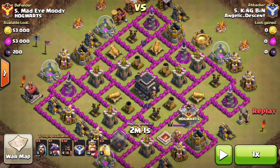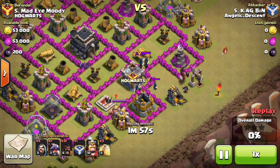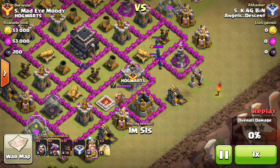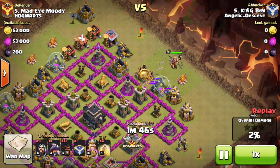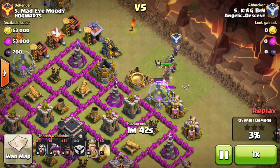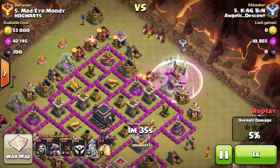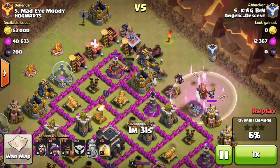When doing hogs you have to lure out the clan castle. He used one hog to lure out six wizards from the clan castle, then dropped his king to pull the clan castle troops further out — a bit unusual but it worked. He managed to get all of them out. Then he started trickling in his hogs so he wouldn't lose them all to a giant bomb.